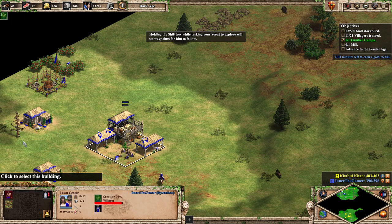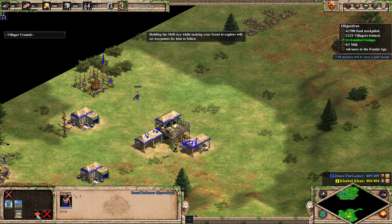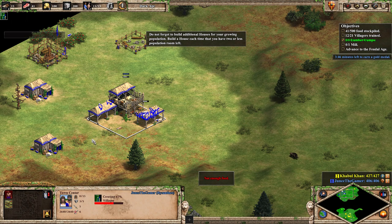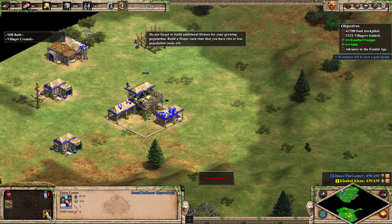Holding the shift key while tasking your scout to explore will set waypoints for him to follow. Do not forget to build additional houses for your growing population. Build a house each time that you have two or less population room left.